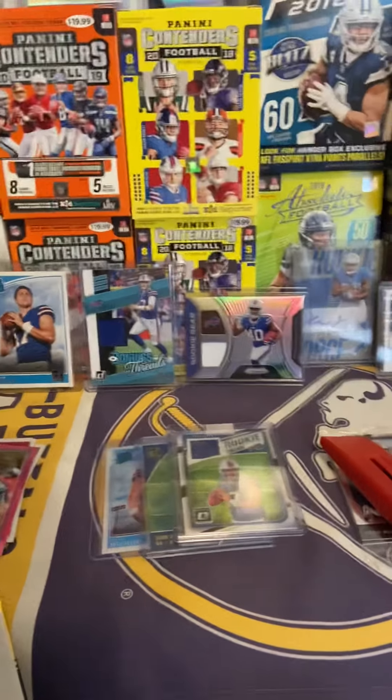Let's check this out — we'll get another Josh Allen. Got a pink one. It's a James White, Dallas Goedert rated rookie pink, and James Edmonds. Cool — anyway, peace!